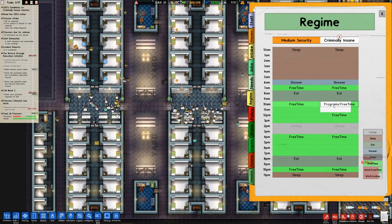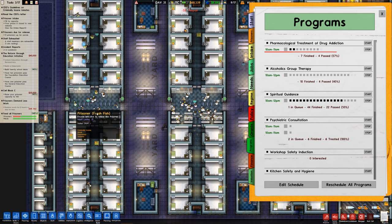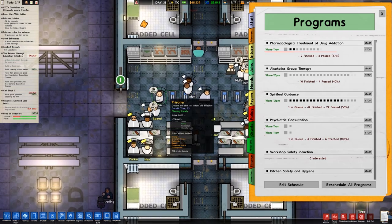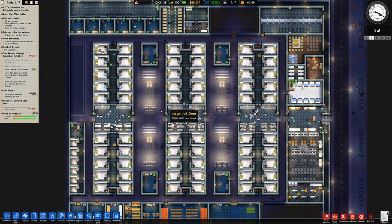Currently we only have two hours of programmes and free time — technically work, programmes, and free time. In our programmes we're running some consultations with some in the queue, and we have a total of 64 hours and 8 minutes to finish off. If we don't get that done and don't have time to run these sessions, that could dramatically increase the agitation rating across the facility, but we'll have to see how we get on.